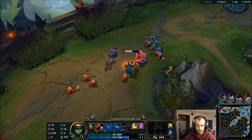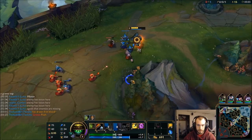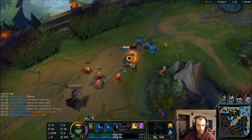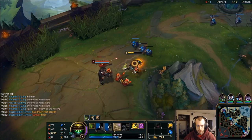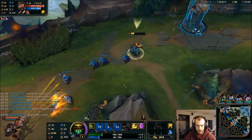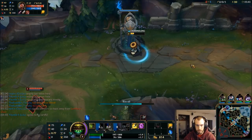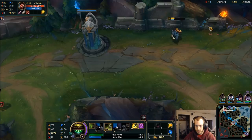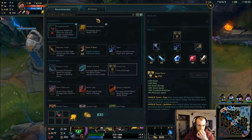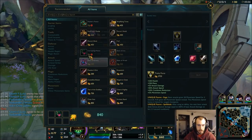Nice, still got it. Push us in back. I think Frozen Mallet could be pretty decent. The phase rush movement speed is going to be great too. We've got plenty of options here and we're gonna have a lot of sticking power against him. I'm just gonna back, probably just TP back because Graves is gonna push that pretty hardcore — he's gonna prevent my back.